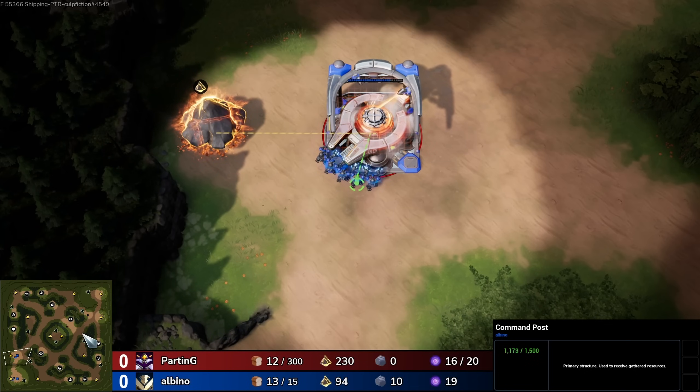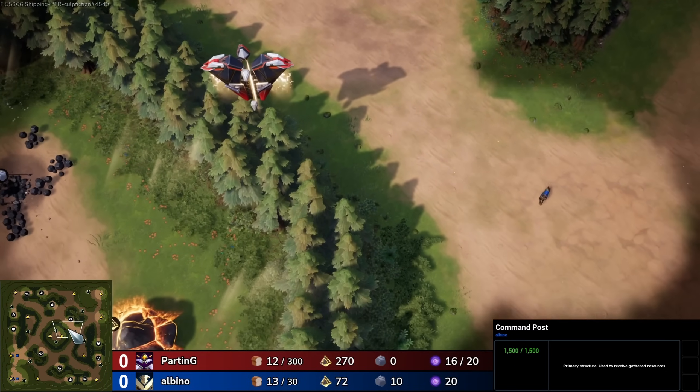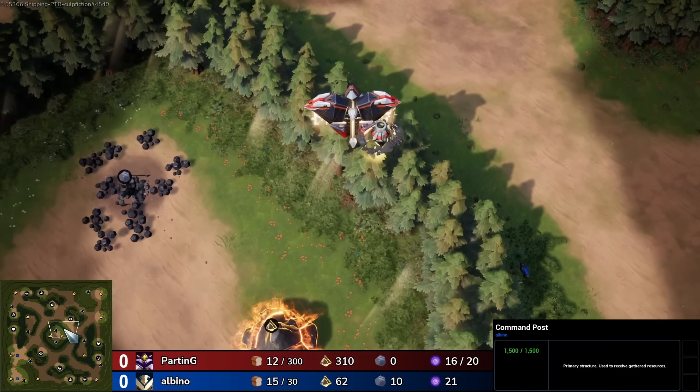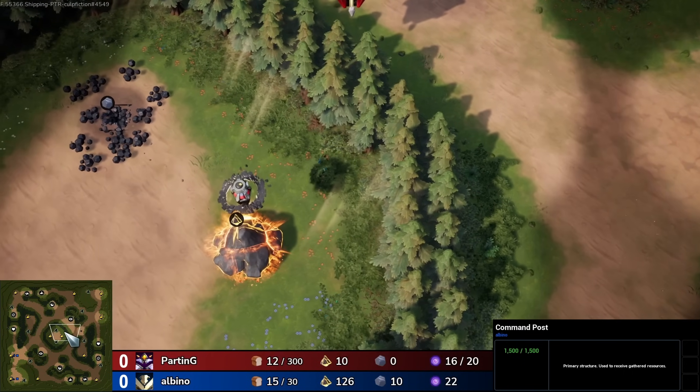Sometimes though they do move out onto the map to creep. You can actually land the Ark ship, and it will then have an attack that you can use to creep with. However, it looks like Parting is going for some sort of a proxy here. Albino has of course scouted it; there is no real way to hide such a proxy.